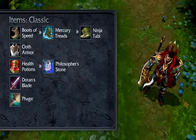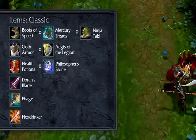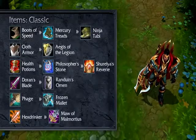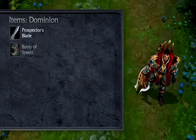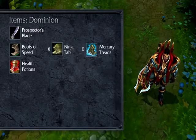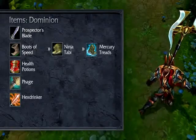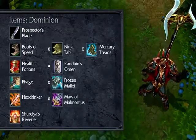Add in Phage, Aegis of the Legion, and Hexdrinker for mid-game items. Build up towards Shurelya's Reverie, Frozen Mallet, Maw of Malmortius, and Randuin's Omen. In Dominion, open with Prospector's Blade, Boots of Speed, and 2 Health Potions. Take Ninja Tabi or Mercury Treads depending on your needs, and build Phage plus Hexdrinker for mid-game. Add in late-game Durability and Damage through Shurelya's Reverie, Randuin's Omen, Frozen Mallet, and Maw of Malmortius.